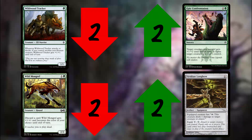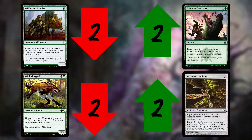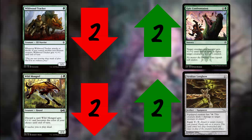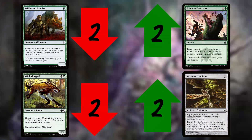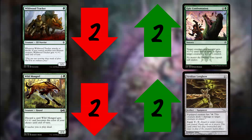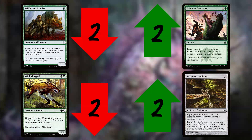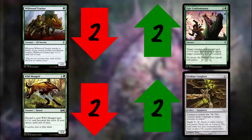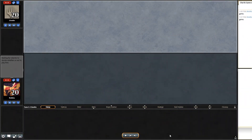For my sideboard heading into game two, I cut two Wild Mongrels and two Wildwood Trackers. The Trackers fall off hard once Slivers become 3/3s, and I'll want to play everything from my hand so Wild Mongrel has nothing to discard — and there's likely no Prismatic Strands to play around. I bring in two Epic Confrontations to clear their board and two Viridian Longbows so if we stalemate I can ping for damage during their end step.